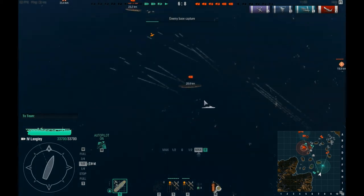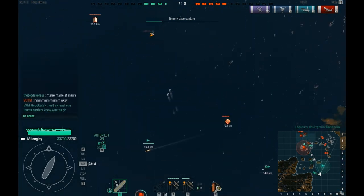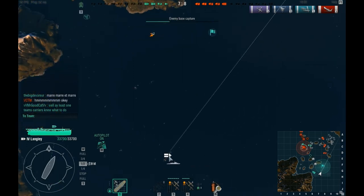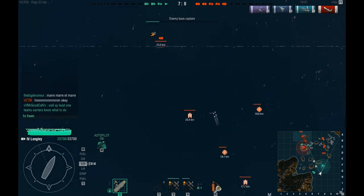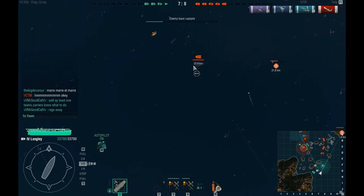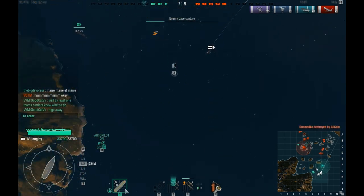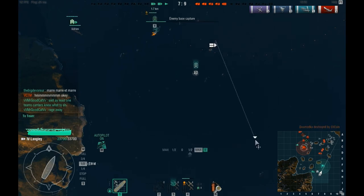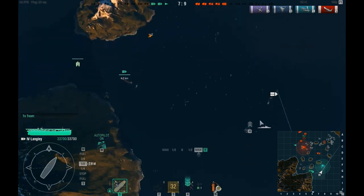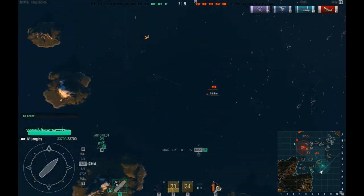With that carrier destroyed the enemy has one left. That leaves only him. One carrier down. Our team still isn't doing the best. There's us and a destroyer left on our side. I have no fighter planes left and only a couple of torpedo bombers.